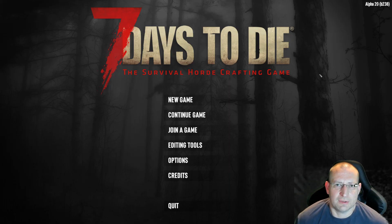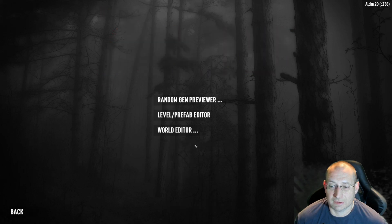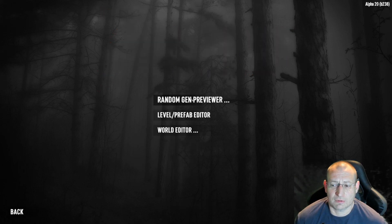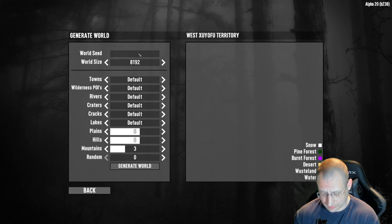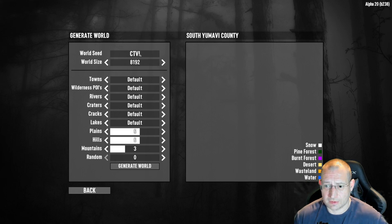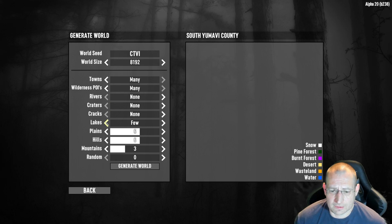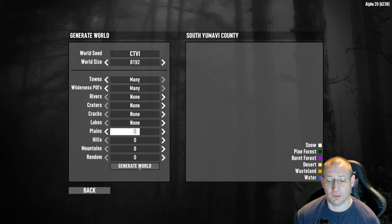Hey gamers, we're going to continue our server building video series. We're going to start now with using the random gen previewer and creating a map. I'm going to put in the settings I want and kick it off, and then I'll talk you through what they all mean and what use they are as you go and create your own map.